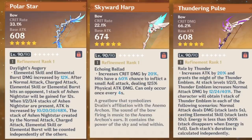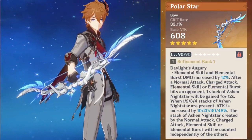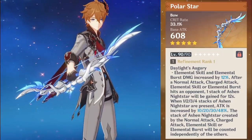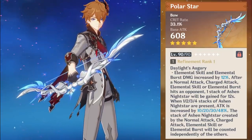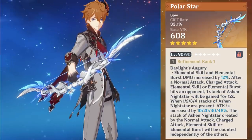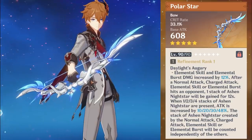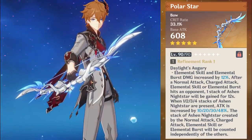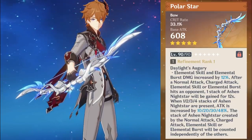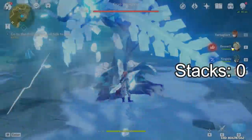All of them will be tested at R1. Let's quickly go over Polar Star. It has a 33.1% crit rate substat at level 90, a 608 base attack, offers elemental skill and burst bonus, and gives additional attack percent stacks. These stacks are gained when his normal, charged, skill, or burst hit opponents — not just when they're used — and each stack exists independently. To get the max damage from the weapon, you need to gain all stacks for the 48% attack increase. Now let's demonstrate this with the following clip.